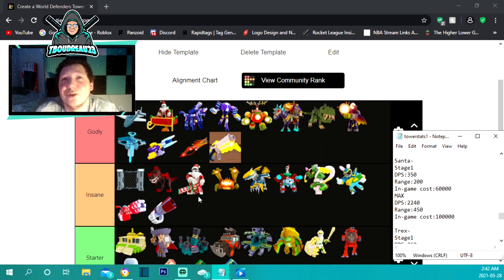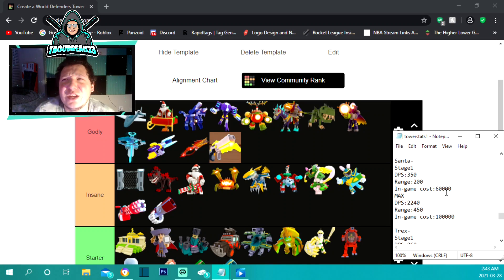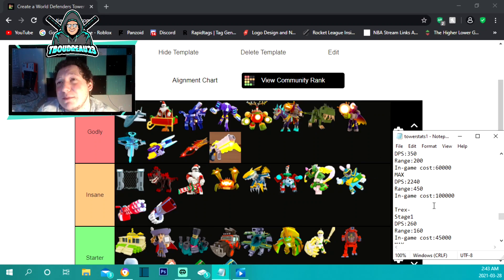Santa — not Santa's Sleigh — is under insane. He costs 60,000 to place and does 350 damage per second with 200 range. Maxed out at 100,000 he gets 450 range — one of the highest ranges in the game — and 2,240 damage per second. He's under insane and not godly because his damage doesn't quite reach that 2,800 to 3,000 level.